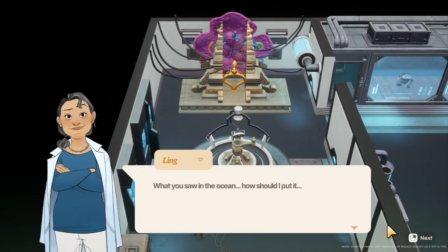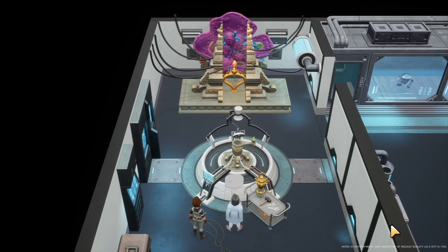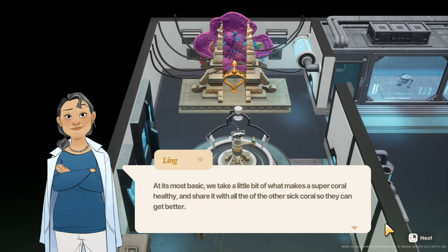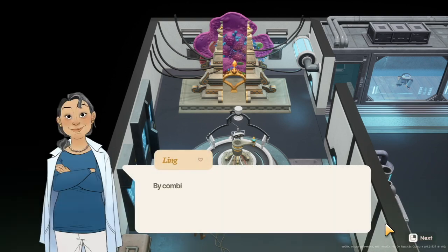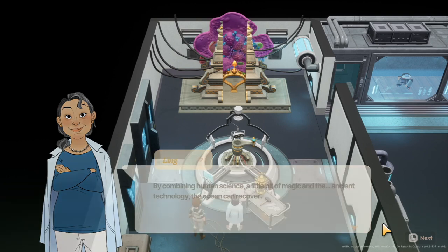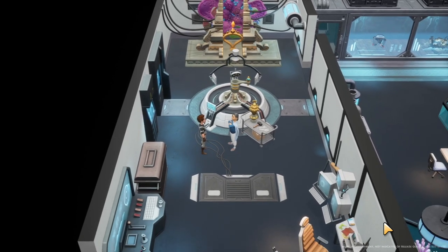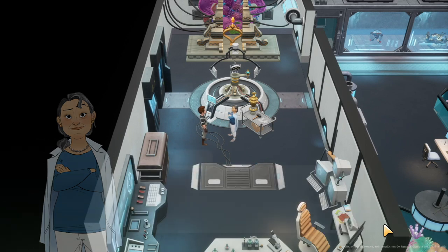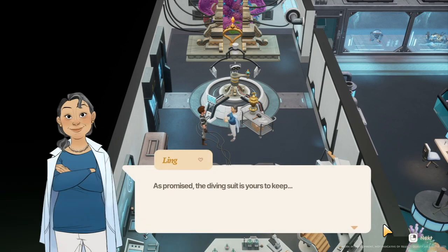What we saw in the ocean — at its most basic, they take a little bit of what makes a super coral healthy and share it with all the other sick coral so they can get better. By combining human science, a little bit of magic, and the ancient technology, the ocean can recover. It's a lot to take in, and there's more to discover on your own. As promised, the diving suit is yours to keep.